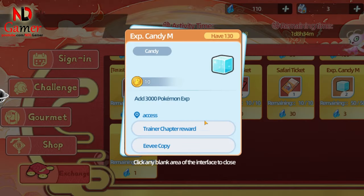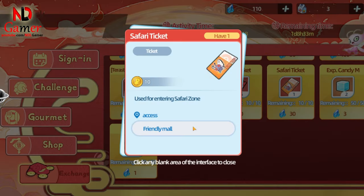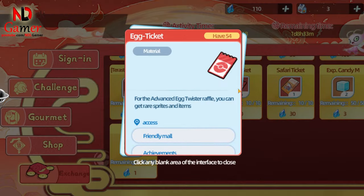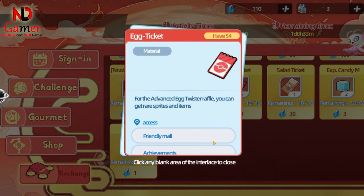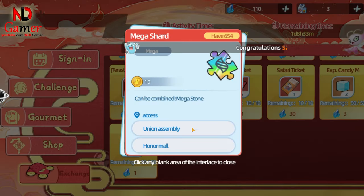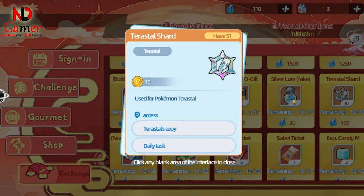Second is candy, which is also something you can earn easily every day, so I wouldn't recommend buying that either. Next is the Safari Ticket — if you buy it with gems, it costs 500 gems. Personally, I rarely go into the Safari Zone to catch Pokémon, so I wouldn't buy it; I prefer catching Pokémon on the map. Then we have the Egg Ticket, which is overpriced — it's cheaper in the shop, but no one really goes out of their way to buy it since you can earn it daily anyway. Next is the Mega Shard, which is quite expensive but also hard to get outside of events, so if you really need it, this is one item you might want to buy. As for the Terrastal Shard Gift, I would skip it — it's random, so you don't get to choose what you need, and Terrastal Shards are fairly easy to get anyway.